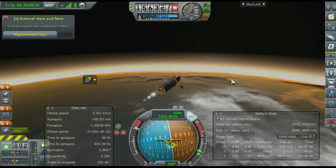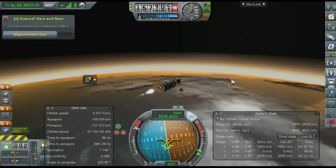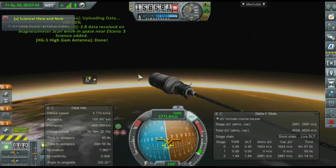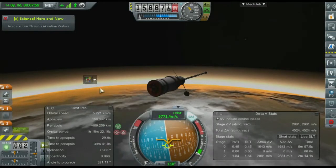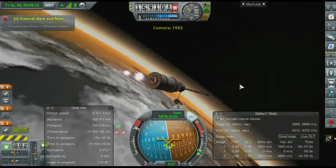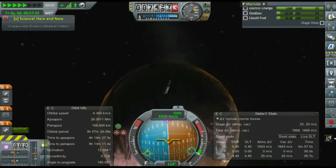We're almost into orbit here. It looks like we are not even close to the same inclination as Hawking, so we will try to correct that on our way to Hawking. But more than likely we're going to have to go for where our ascending node and descending node will interact and hopefully arrive at just the right time for an encounter. I'm in a stable orbit around Elcano but completely out of plane with Hawking, which means without wasting a bunch of delta-V I will not be able to get a good encounter.